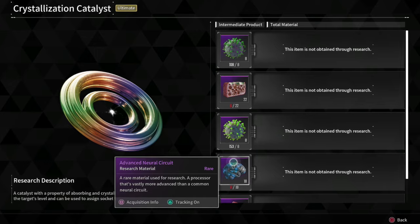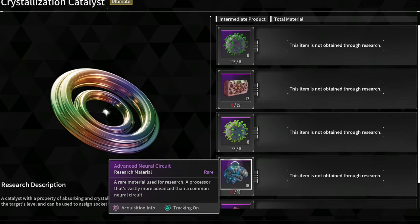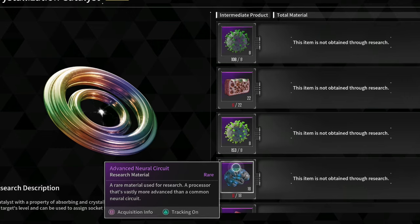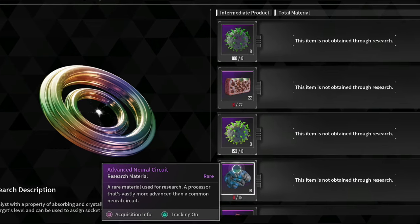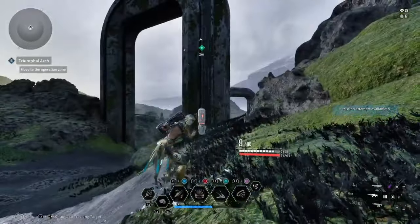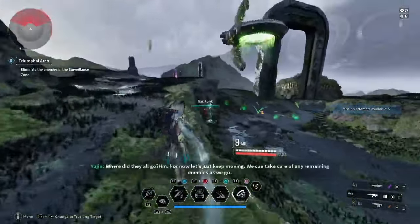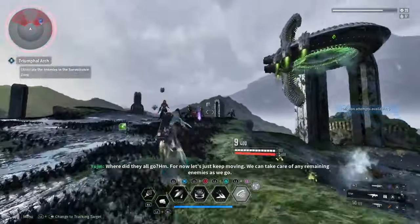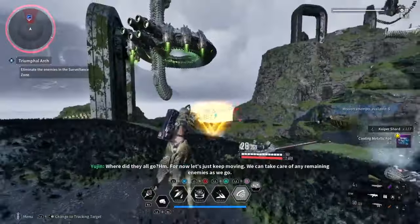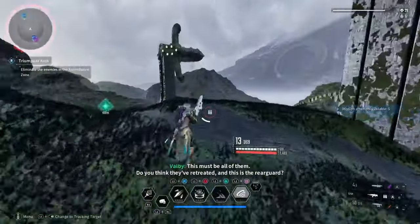The next item to farm is advanced neural circuits. As you can see, it's another item I haven't necessarily stockpiled, because anytime I need to craft one of these I can get it done in a few minutes. To farm these, come over to White Knight Gulch and start up the mission called Triumphant Arch. Now, you actually do want to run it on normal — it may seem a bit weird. On hard you can still get these to drop and sometimes you'll even get stacks of 10 or 15, but it's not guaranteed.